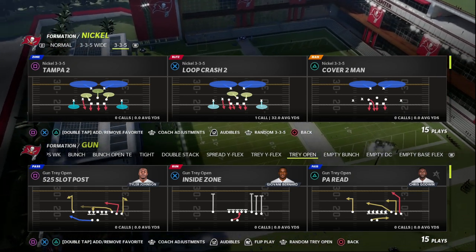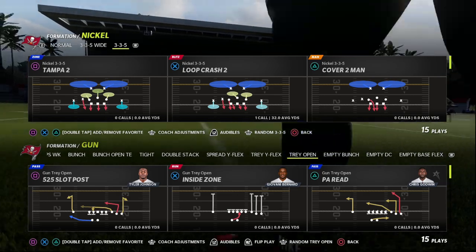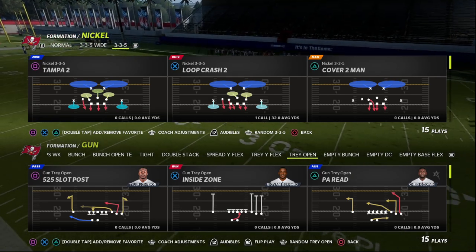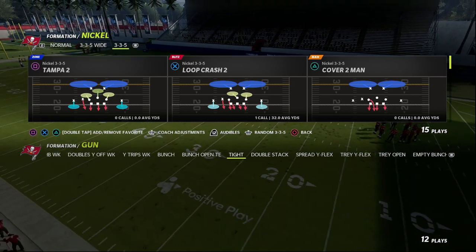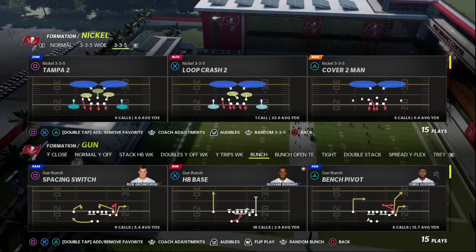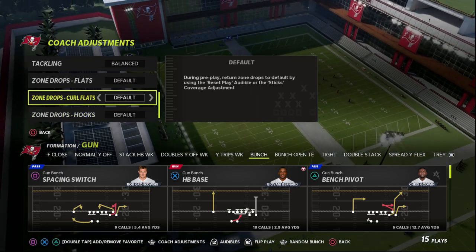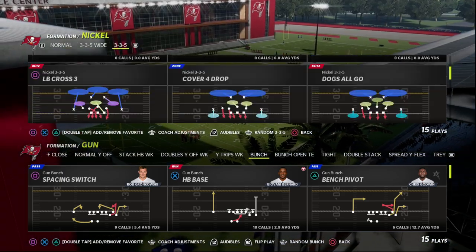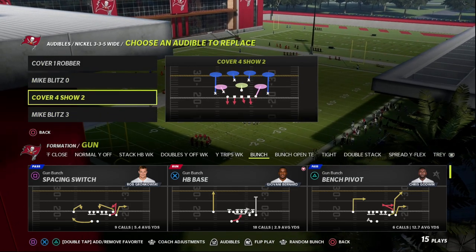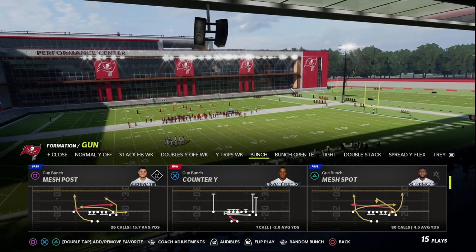Today we'll be talking about the Gun Bunch in the Washington offensive playbook. I think this is going to be one of the best playbooks at least day one in Madden NFL 23. I'm going to be breaking down one of the most underrated route combinations in the Washington Bunch. I'm going to reset all of my zone drops back to default, but you can beat zone drop defense with this as well. I've got Cover 4 Match here, and this is a really good play against match coverage.